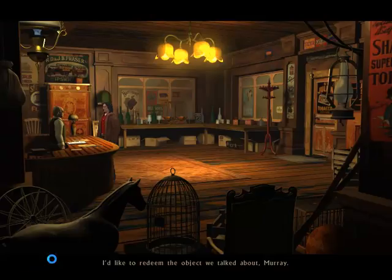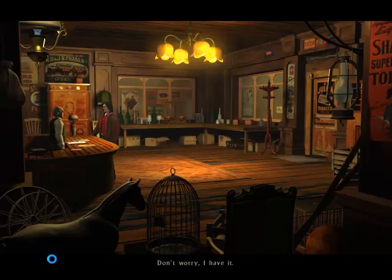I'd like to redeem the object we talked about, Murray. Surely you remember — you must present a valid bill of exchange. Don't worry, I have it. Here.